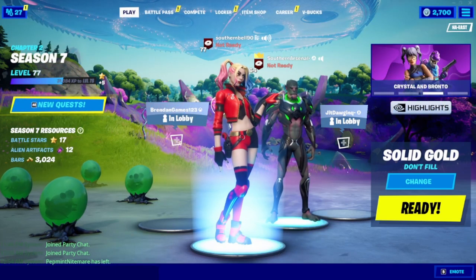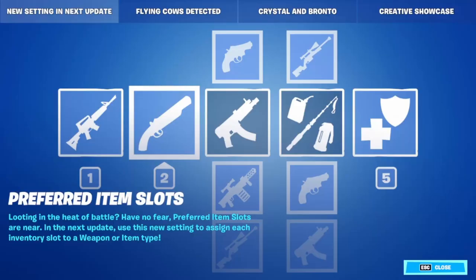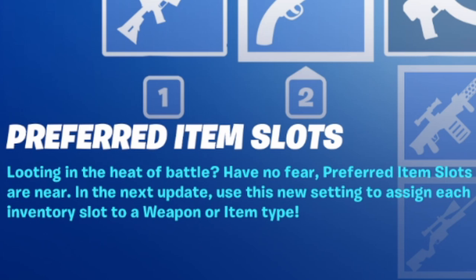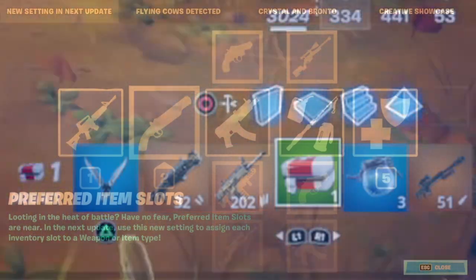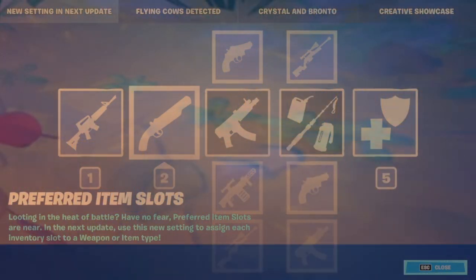Now let's get into this new update. One of the well-known things happening with this update is the preferred item slot feature. A lot of people have been wanting this — you can set your preferred items, like your shotgun in one slot, your AR in another, and your meds somewhere else. This update uses a new setting to assign each inventory slot to a weapon or item type. So if you like your shotguns in the first slot and your med kits at the end, you can set it, and when you pick one up it automatically goes to that slot, which is pretty awesome.